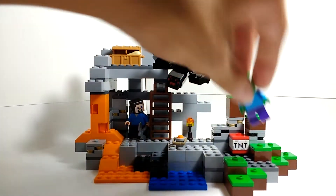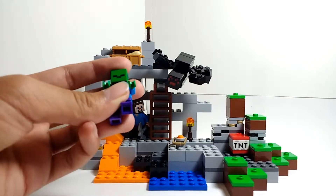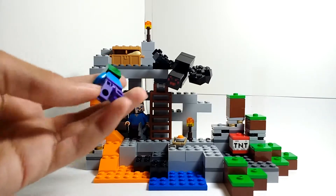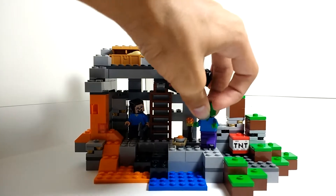We've got the zombie, and he's once again pretty much like any other zombie you'd get in a LEGO Minecraft set. Similar to Steve — four pixels on the front for printing, nothing on the back, green head, purple pants. Nothing new there.